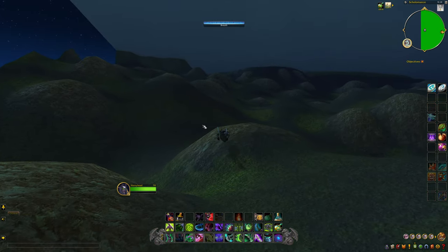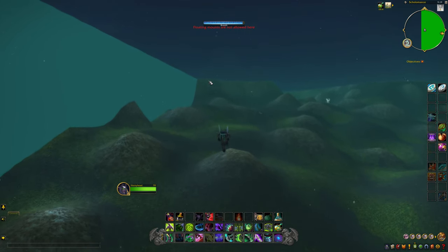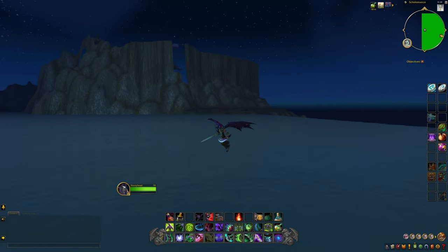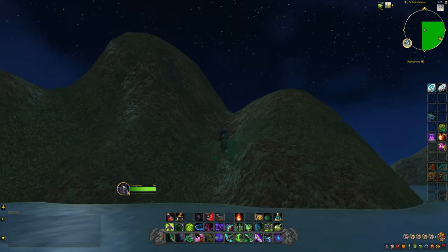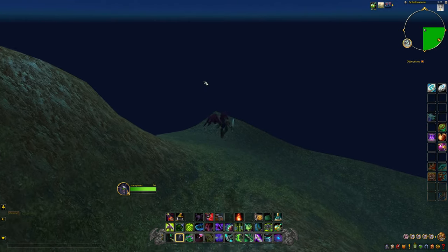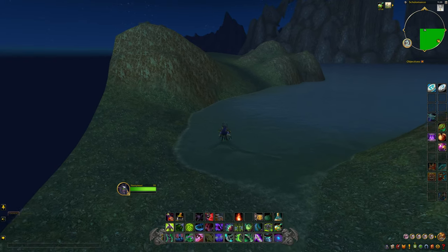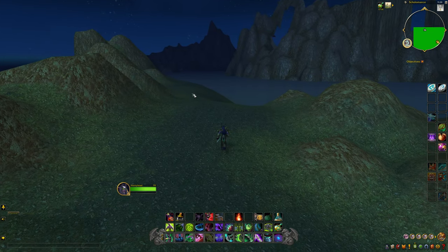We're actually going to go jump in the water and make our way out this way. Unfortunately, I can't use my underwater mount either, which sucks. As you can see, there's not too much out here, but it is still cool to explore and take a look at everything. Here we are at the edge of the world — be careful not to jump out here as you will glitch and get clipped and just get stuck. Hang with me, because this is going to be a little slower than usual exploration just because we can't use our mount.